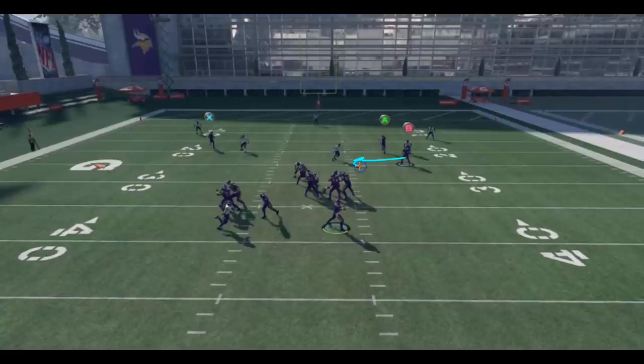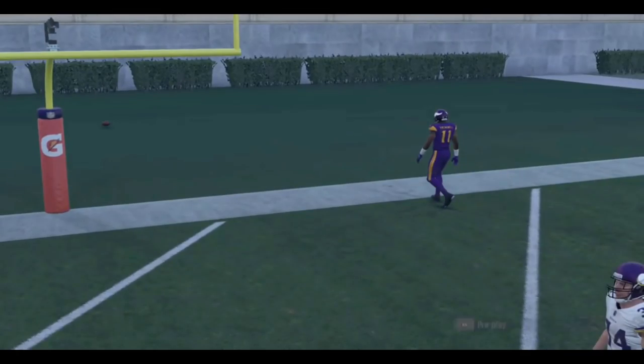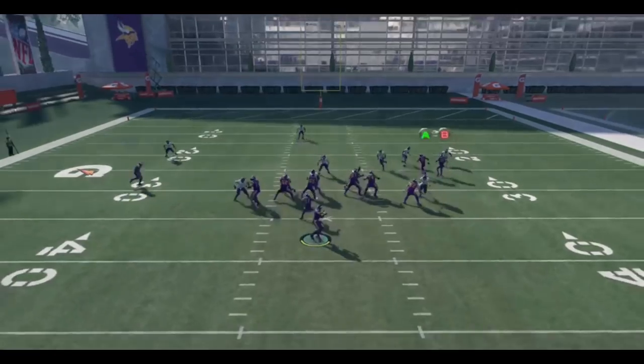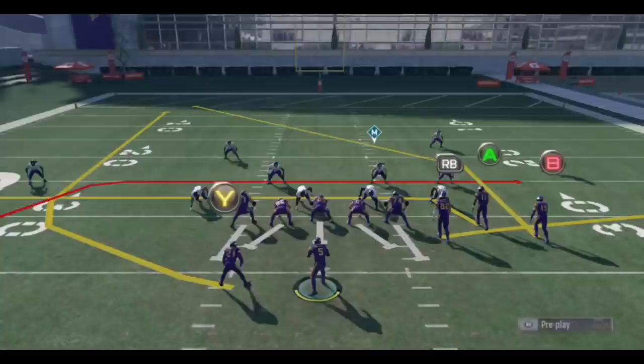With that B receiver on the hitch, you have a quick read over the middle, but you can also playmaker him inside or outside. A lot of the time you'll playmaker inside — that makes a defender decide: bite on the playmaker, or stay home. Even if it takes a user's attention for a quarter of a second, that can make the difference to fit in that post route behind it. Meanwhile, the streak pulls these two defenders deep, leaving that crossing route underneath wide open.